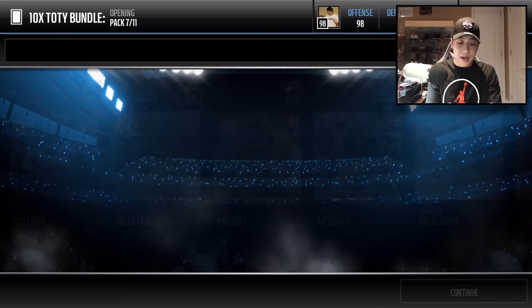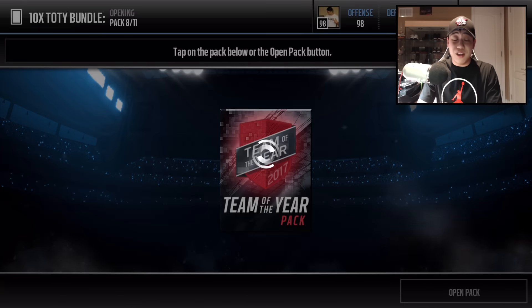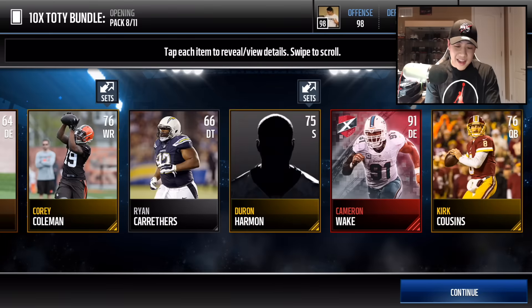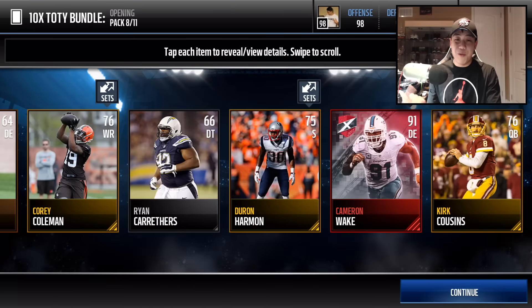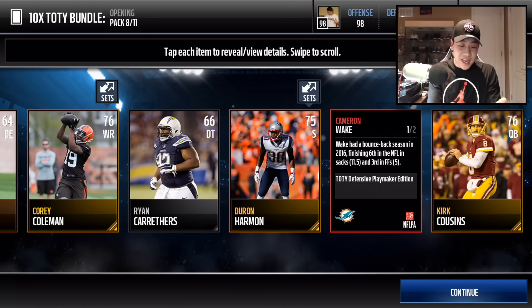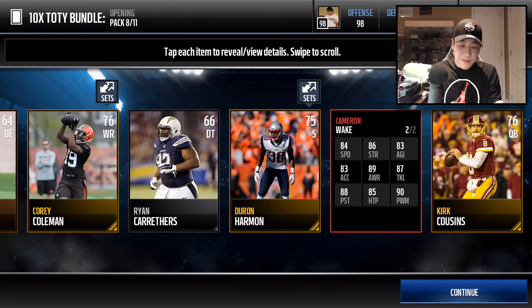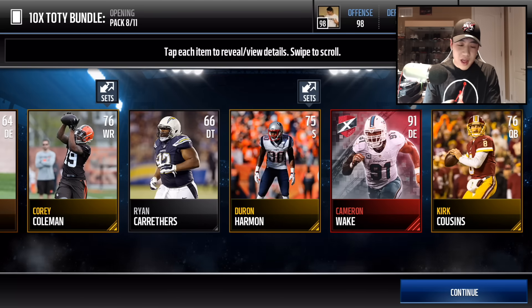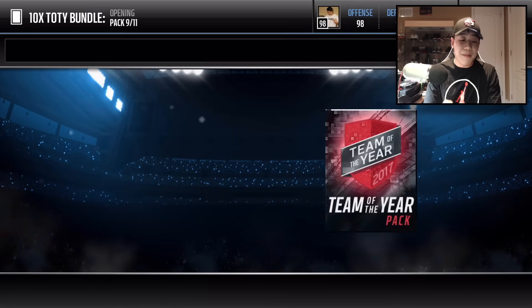We got a Team of the Year pull right there, but let's see if we can get a Team of the Year defensive player, not just in the topper. And we're going to get Cameron Wake — there it is, back-to-back Team of the Year pulls! You guys can see the X on the shield right there. Cameron Wake's stats — he's going for around 200K I think. 91 overall, not too bad. I'm happy with that.